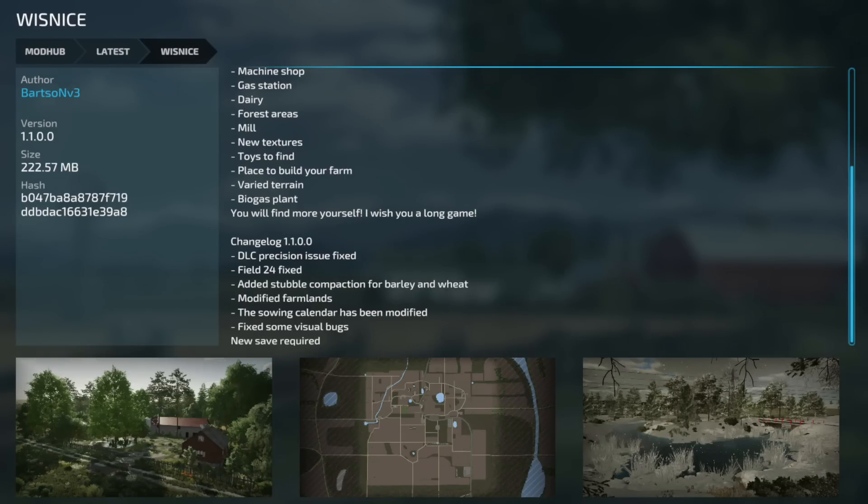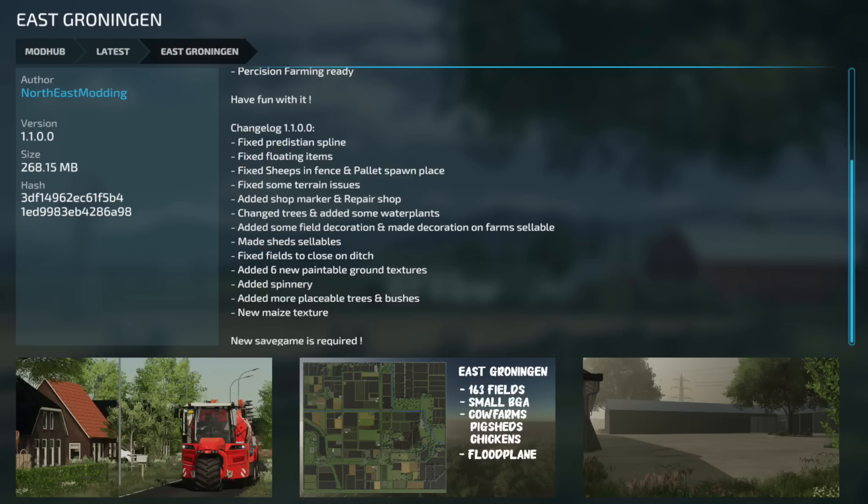Jumping over to mod updates for all platforms. The first one is Visnize, version 1.1 — DLC precision issue fixed, build 24 fixed, added stubble compaction for barley and wheat, modified farmlands, the sowing calendar has been modified, fixed some visual bugs. A new save game is required, so just a heads up.